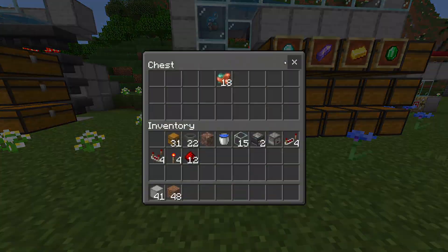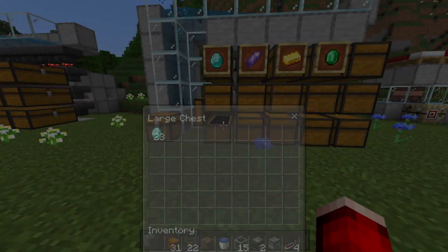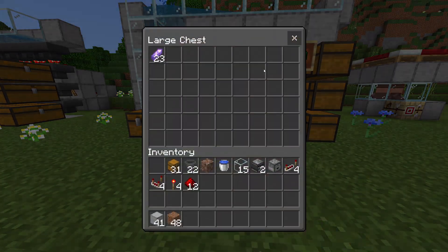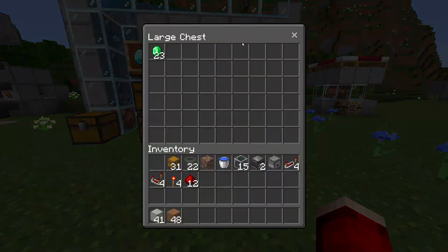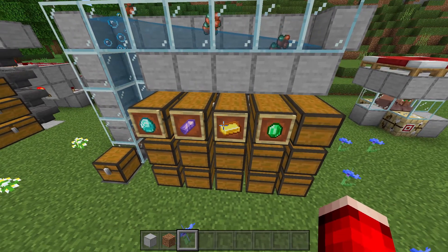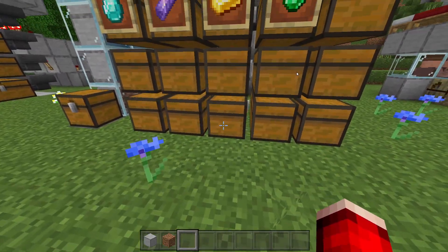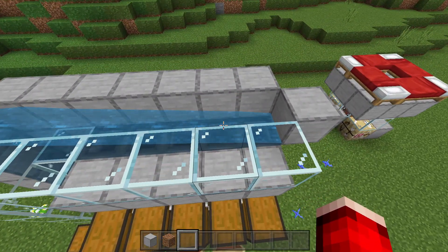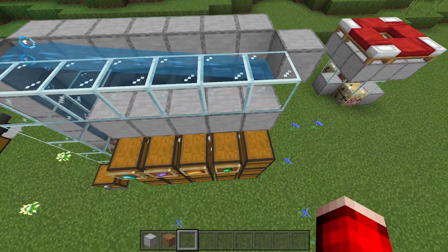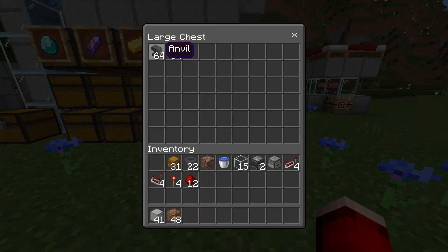Now that the items are almost done sorting — there's like 18 left here — we come in and look at the diamonds, bam, diamonds. And then bam, amethyst. Well, this is a case of where human error is a factor. I labeled this as gold, but it is in fact the emerald chest, and this is in fact the gold chest. So make sure you label your chests correctly. But if you come in here, we've got our anvils and our raw copper — so that is quite sweet.